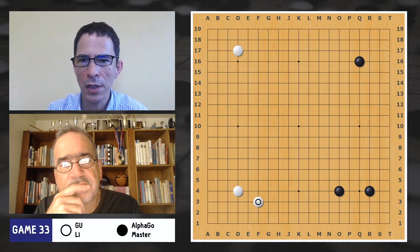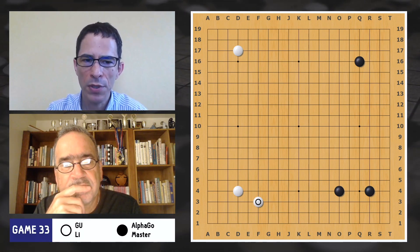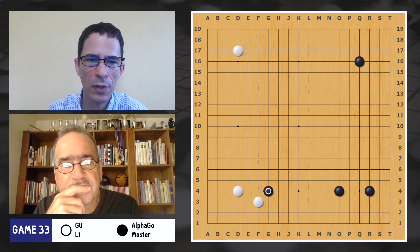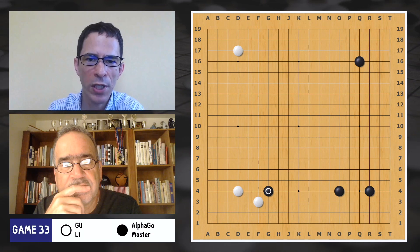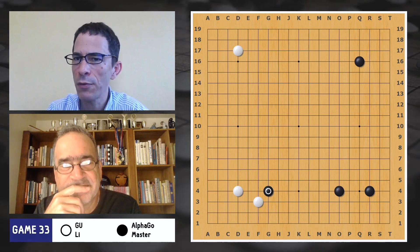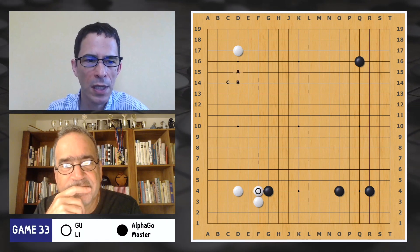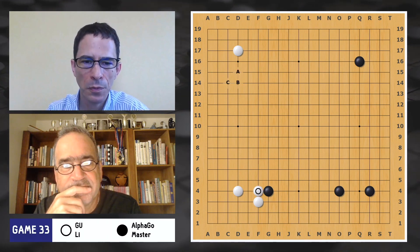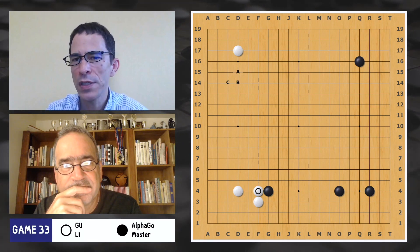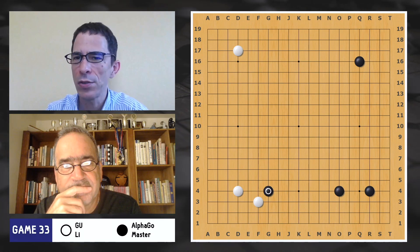White plays here — this makes sense. White is playing a low position there to reduce the value of Black's high position in the lower right corner. I like this move. Black plays a shoulder hit, which is a pattern we see a lot in later versions also. This is pretty normal. White answers it.